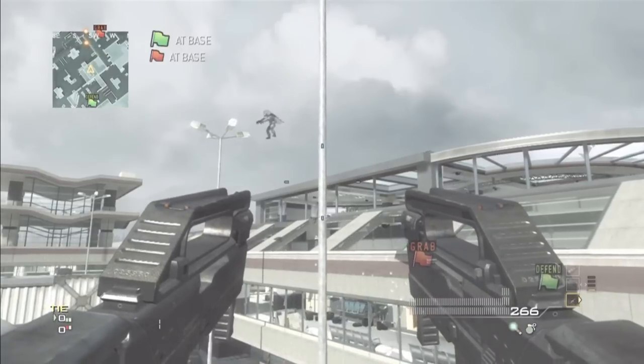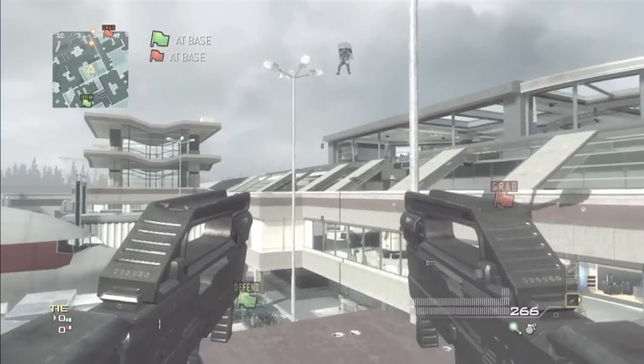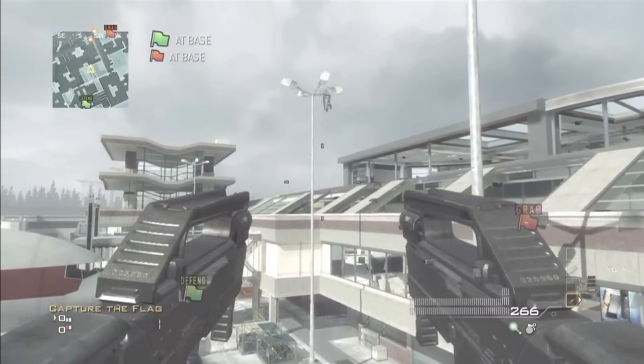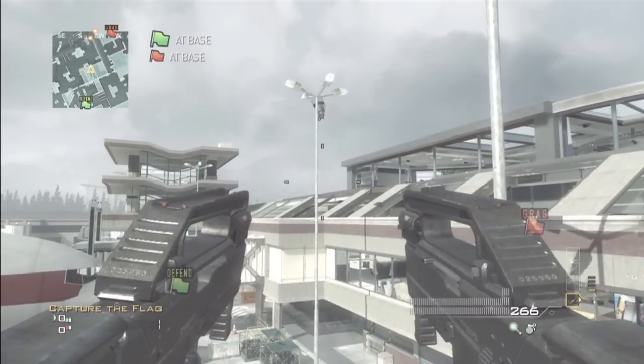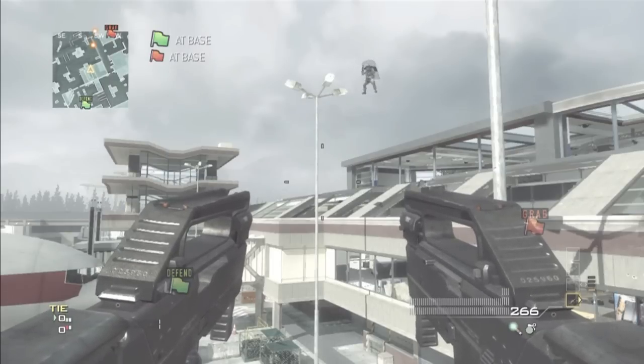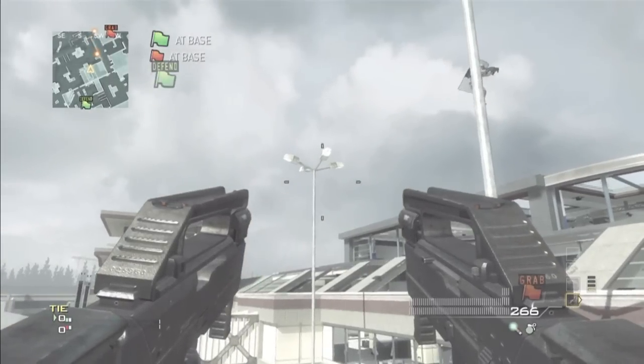Then get a care package to land like mine did and do a knife lunge. Hopefully you will get high enough and that will work. Or if you have the knockback mods you can just get shot up there — it's real quick and easy. But if you don't like mods you can do it with the care package.